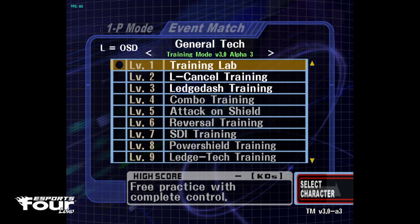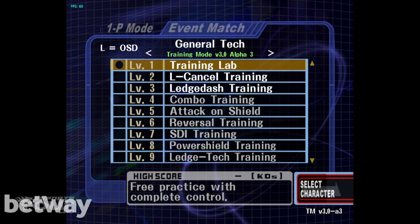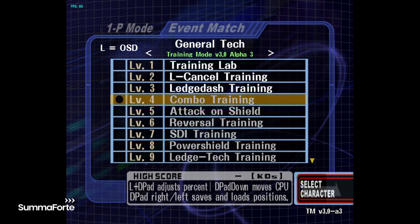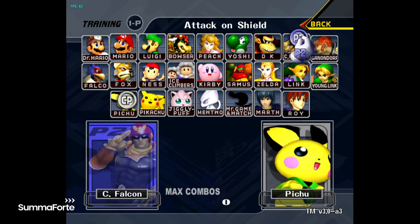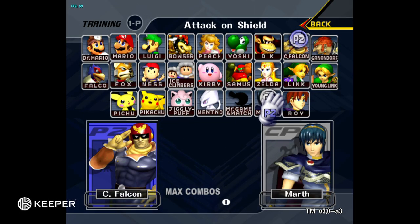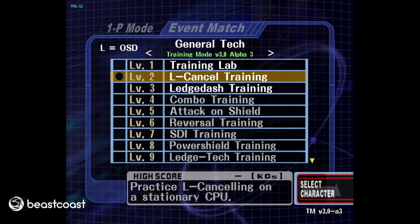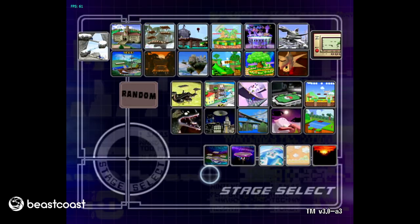First I'll talk about the best way to practice short hop fast-fall L-cancels and shuffling. Conveniently, Uncle Punch has an event match where you can do that.